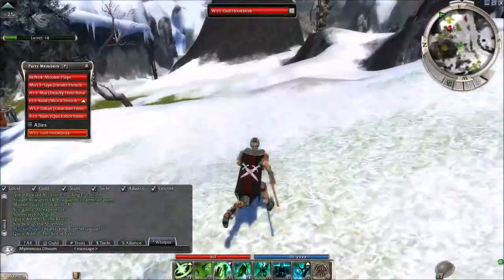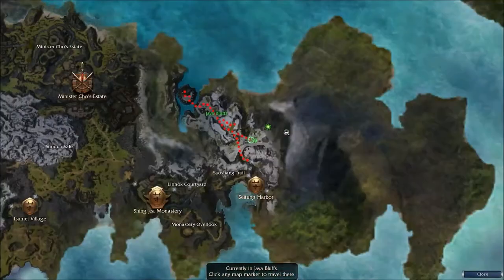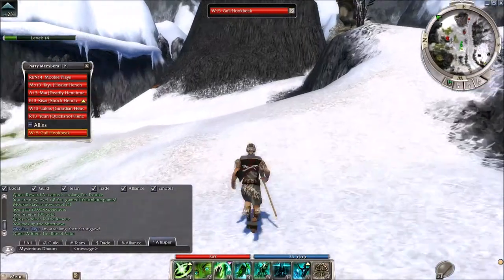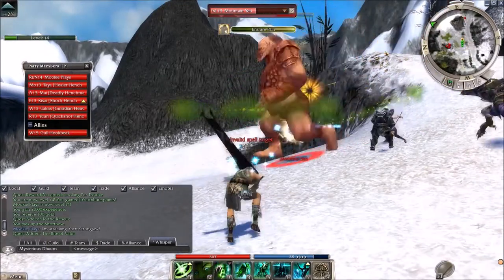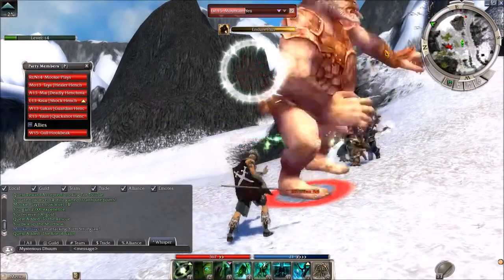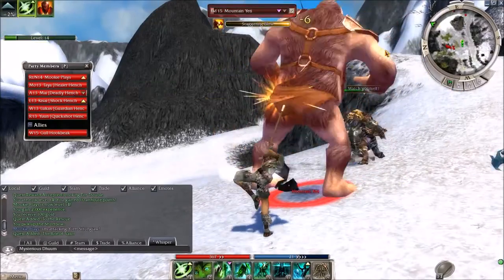Can I avoid these? I think I can go across here. There's a Yeti — okay. I drained all his health instantly. I'm definitely liking my new build.